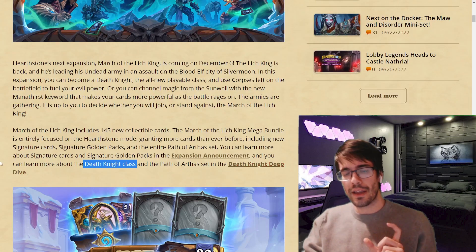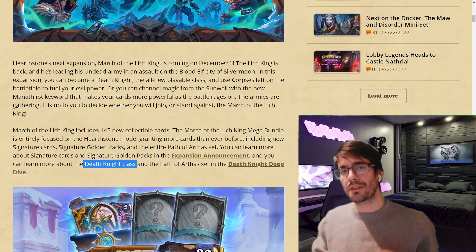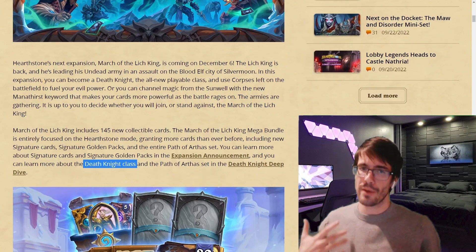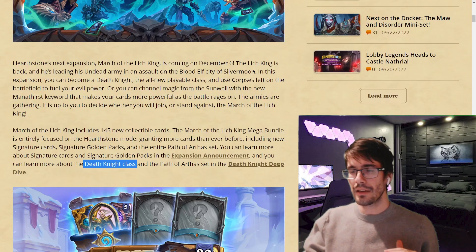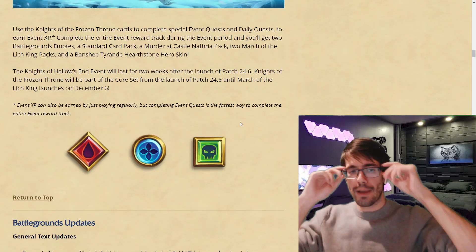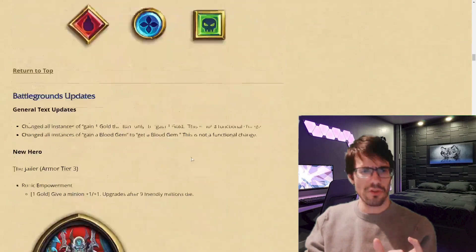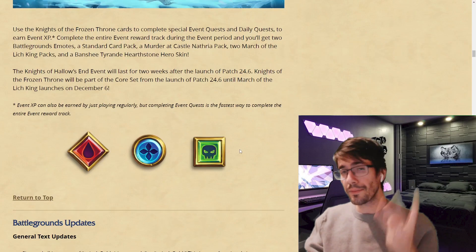The Death Knight class has something unique about it — there is a runic system involved. Lore-wise in WoW, each class has three or four specializations where you can play the class a specific way. Hearthstone touches on that a little bit with spell schools, like fire, frost, or shadow. But the Death Knight mechanics they added are actually runic requirements. Cards will have sigils on them — Blood, Frost, or Unholy — and up to three of them.